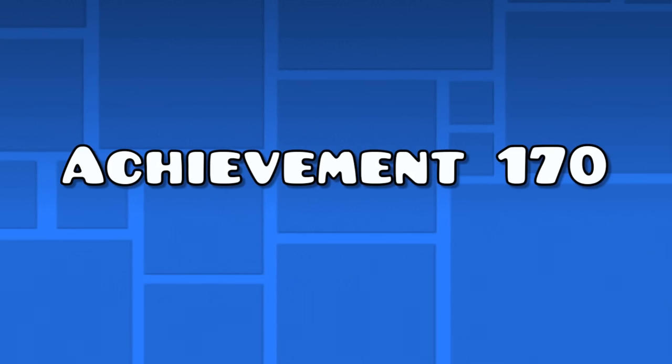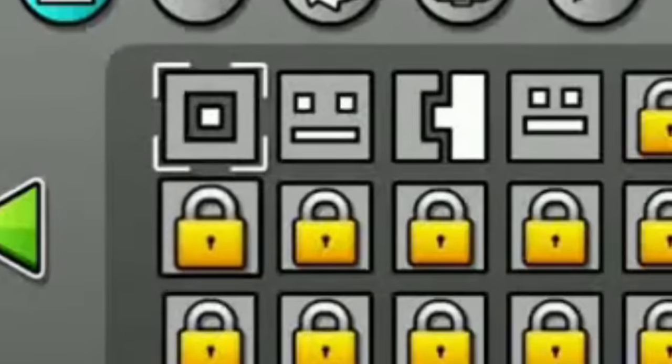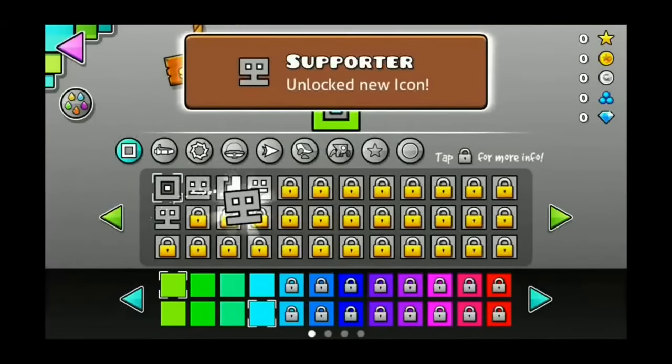Achievement 170 — Have Fun. The 170th achievement just says "have fun," but how do you unlock it? First go to your icons and then click on the lock below the standard cube. Like this you unlock an icon and an achievement.